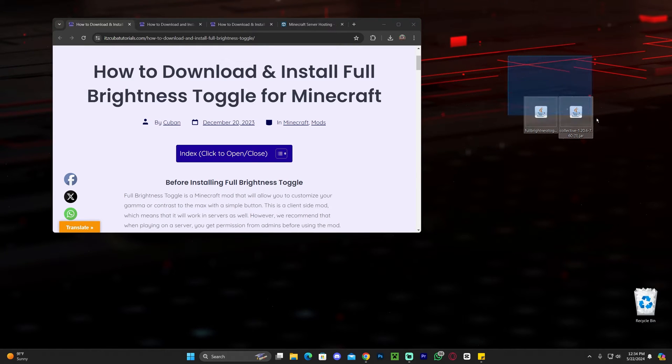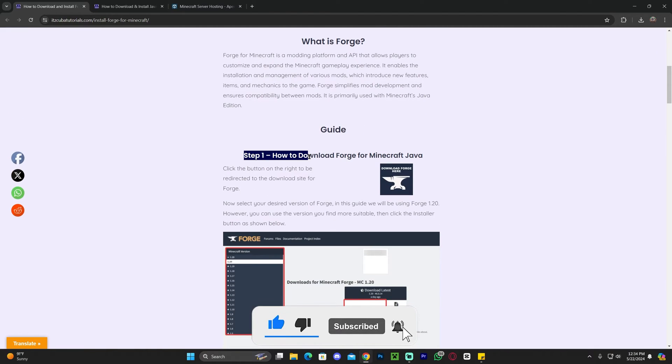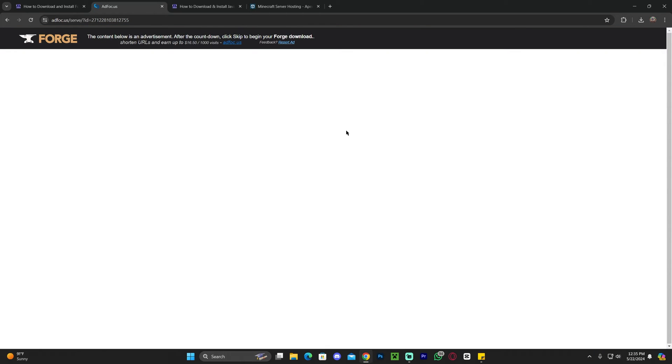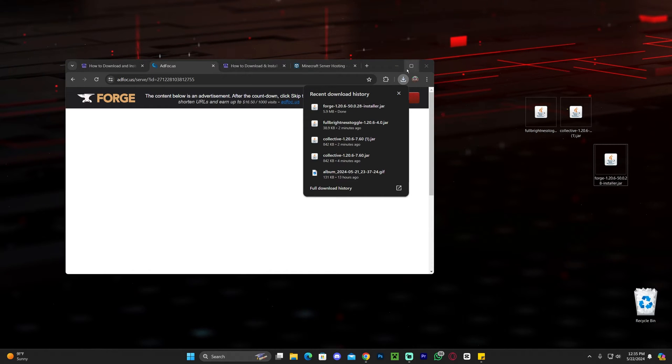Forge is a mod loader that will allow us to run these mods. To install Forge, click on the third link in the description — our written guide on how to download and install Forge. Scroll down to step one and click where it says 'download Forge here.' That redirects you to the Forge website where you click 1.20.6, then click installer. You'll need to wait five seconds, click skip on the top right, and the Forge installer download will begin. Once downloaded, drag and drop it onto your desktop.